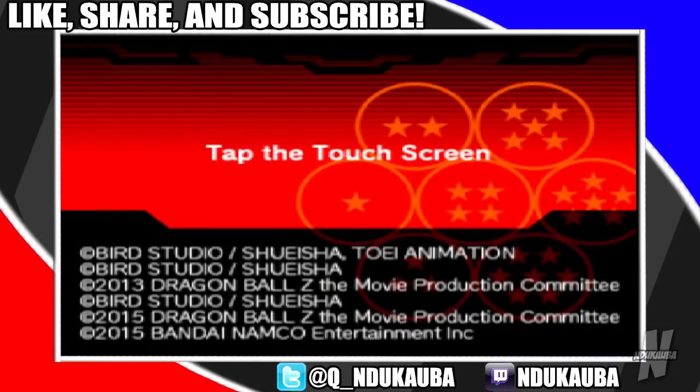What's going on everybody, it's IndikyBite, and today I'm going to show you how to unlock Super Saiyan 4 Goku, Super Saiyan 4 Gogeta, Super Gogeta, Super Saiyan God, Super Saiyan Vegeta, as well as two items, the Mighty Mask and Flying Nimbus, in Dragon Ball Z Extreme Butoden.